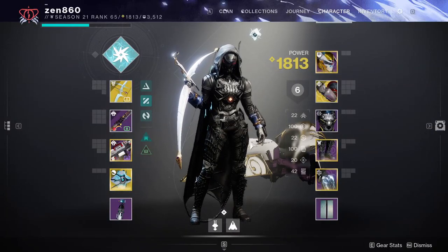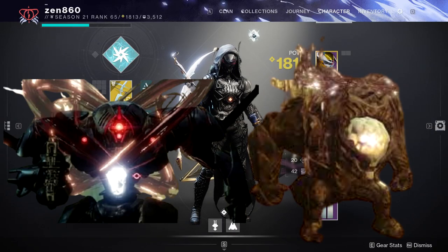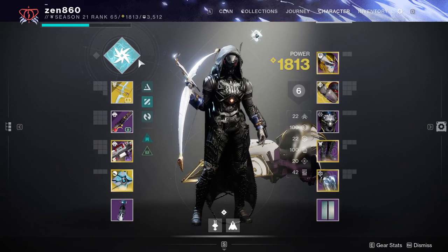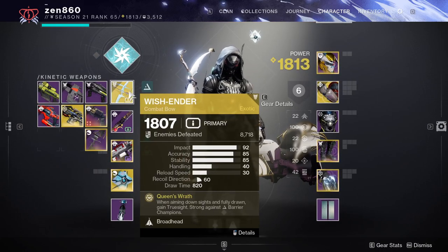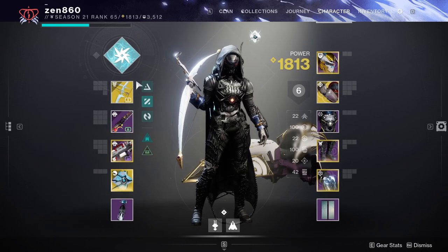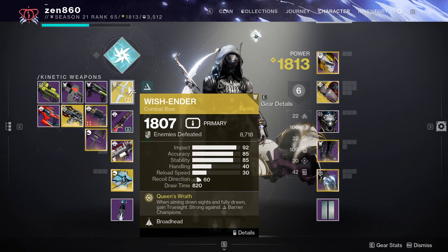For today's Lost Sector, we're going to be dealing with Overload and Unstoppable Champions. We're going to be using my Shinobu's Vow build on Arc Hunter. Our weapons today are going to be Wish Ender, a Glaive, and the Chain of Command Machine Gun.